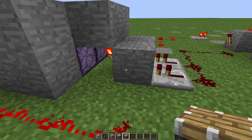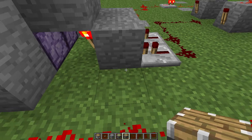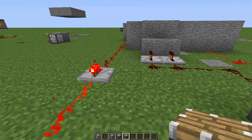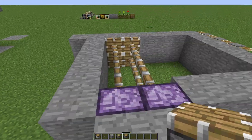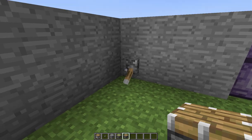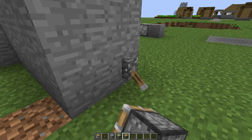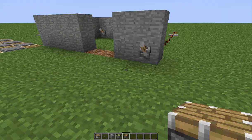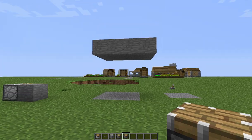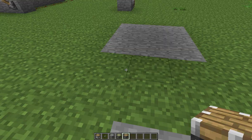When these blocks get powered, these torches turn off, which pulls back the blocks letting you walk in. I can't remember who I got this tutorial from. You pull that lever, walk out, then pull that lever again and it closes.